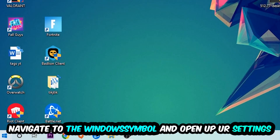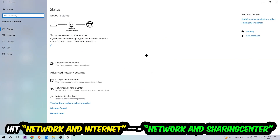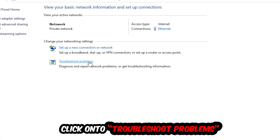Navigate to the bottom left corner, click the Windows symbol, open up your Settings, hit Network and Internet, then click into Network and Sharing Center. There is a tab called Troubleshoot Problems — click on that so Windows detects and finds any kind of issue you currently have.